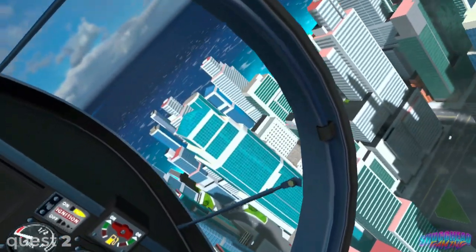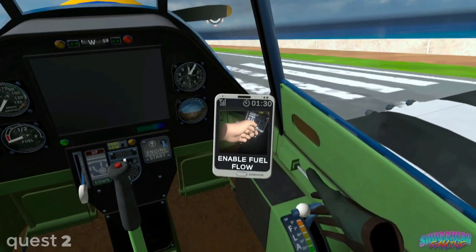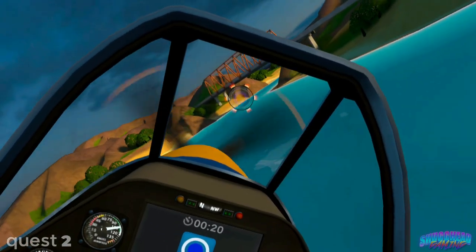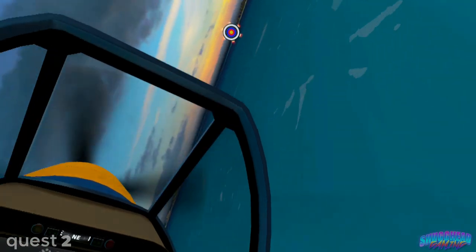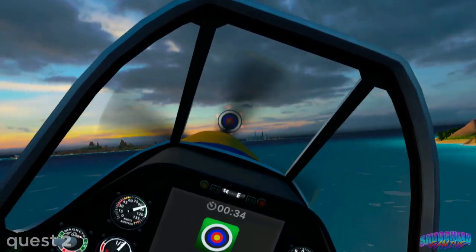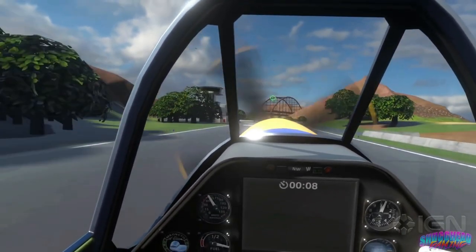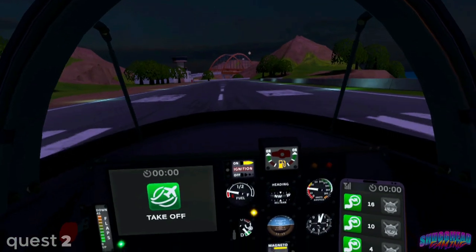Ultra Wings does sport some impressive draw distances, with all four islands visible at all times from high up in the air and with no irritating fog effects. Of course, texture detail can be seen dropping off maybe 50 feet away from you when you're on the runway, in addition to large texture pop-in as you approach islands. But this is kept to a minimum and rarely an issue when in flight. For those on PSVR wondering how this Quest game stacks up against Ultra Wings 1 on PSVR, the PSVR version is overall a cleaner-looking title with less jagged edges.